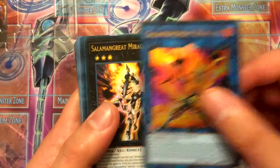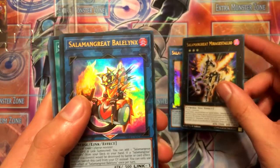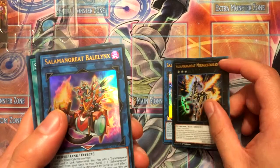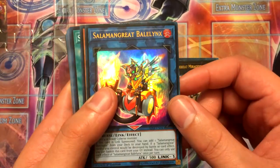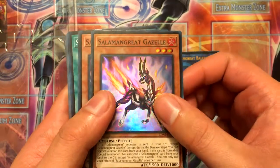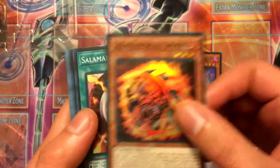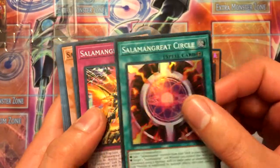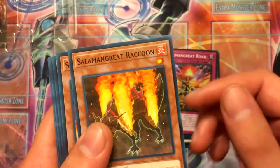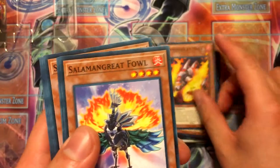Salamangreat Heat Leo — by the way the Heat Leo is an alternate art — Salamangreat Mirage Stallio, Salamangreat Baelynx, Salamangreat Gazelle, Salamangreat Spinny, Salamangreat Circle, Salamangreat Roar, Salamangreat Raccoon, Salamangreat Raccoon, Salamangreat Mole, Salamangreat Fowl.